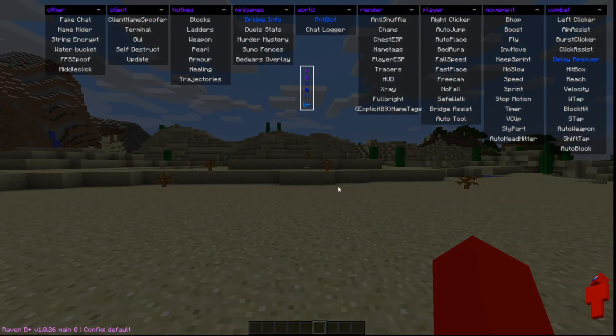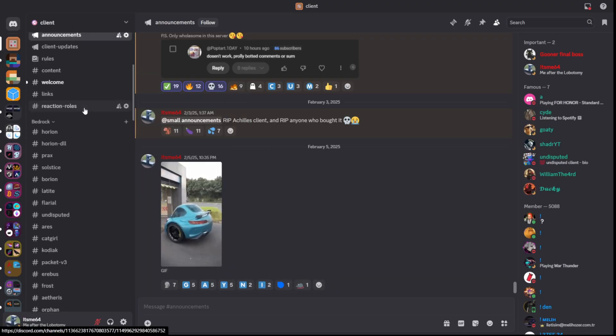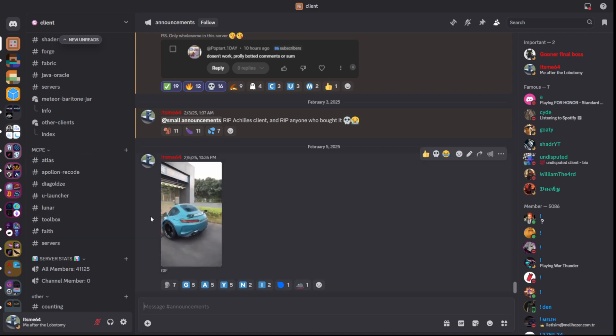Today we're going to be looking at Raven B+, which I can't believe I haven't done yet. To get it, you want to head over to their official GitHub page, which is going to be linked down in the description below, together with my Discord server, where you can find many more clients just like this one, so I'd greatly appreciate it if you could join that.